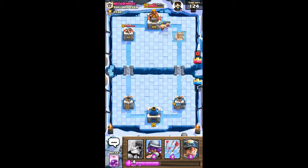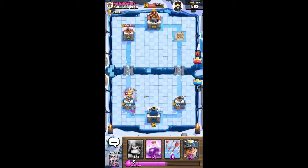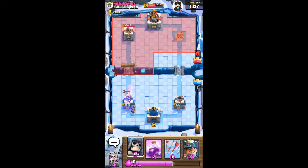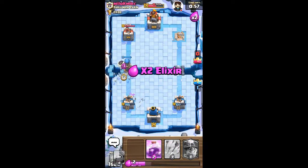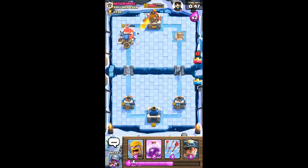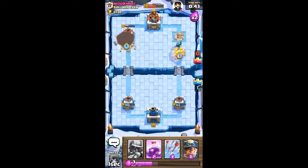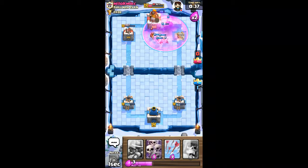Oh what a shock — my barb survived. Oh my god, that's so shocking. Why is he not pushing on my right tower? Like, it's at 677 health. He's going to keep pushing on my left. Level 8 barbs — those are kind of trash, mate. We're about to get his left tower. We got his left tower, basically. Those skeletons are going to do work. Good game.